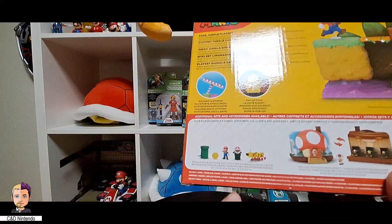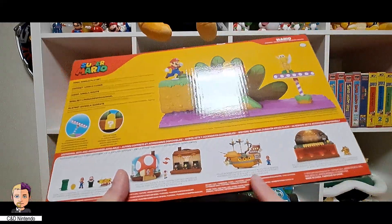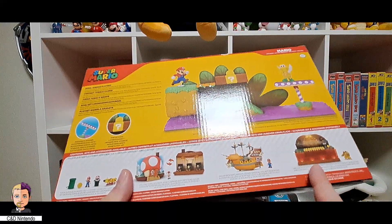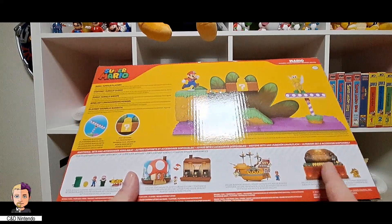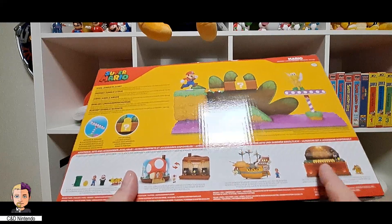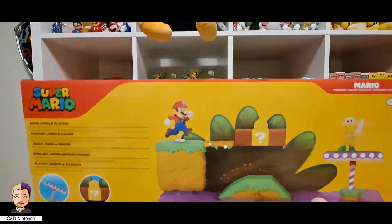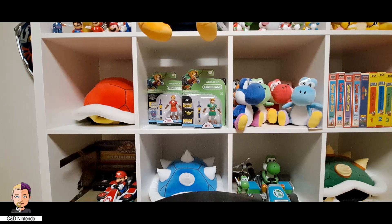Down here we have the diorama set, the toad hut, Bowser's airship, as well as Bowser's battle bridge — this is the newer one in the bunch. We actually need to put a video out on that one as well. But yeah, this is the playset and I'm really interested to see the wiggler, so I'm going to unbox that and take a quick look.